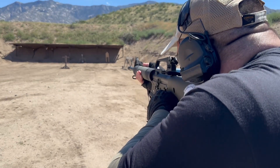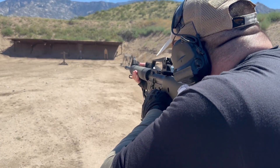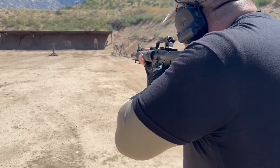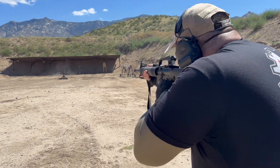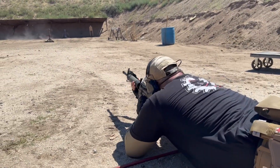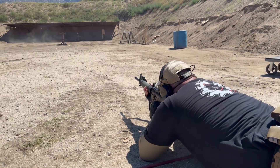On this stage, the shooter has to get a hit on the top plate and the bottom plate of the spinner from standing, kneeling, and prone. The difficulty for me using iron sights is that the target is not very visible in the shadows of the overhang. The targets are placed under these overhangs to help prevent ricochets from leaving the range.